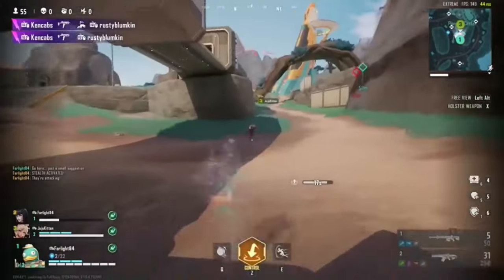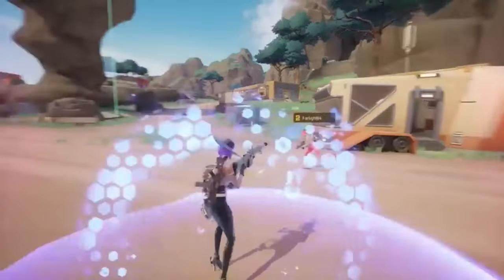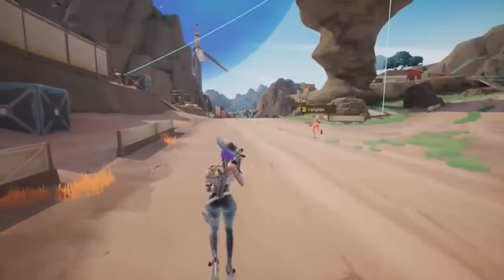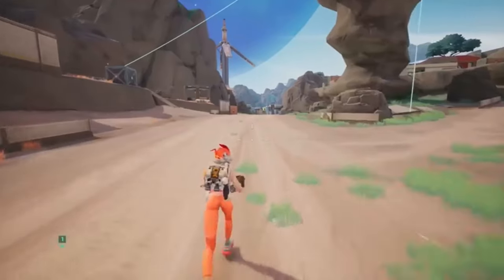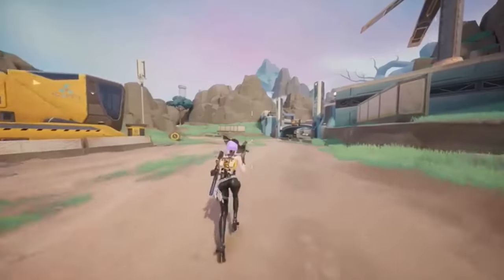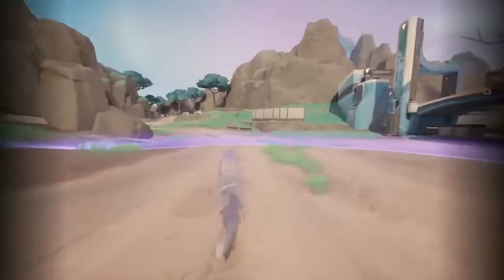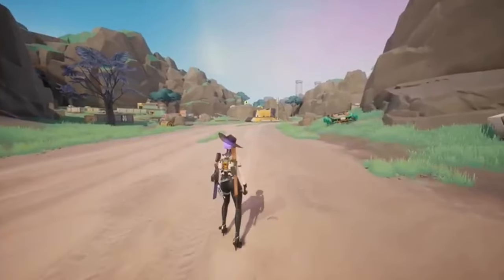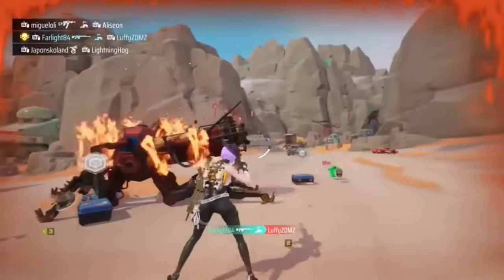When groups go invisible and coordinate with teammates, it creates situations that are difficult to counter. So in this update, after casting her ult, Phantom will only turn herself invisible while providing a speed boost to teammates. But be cautious — getting too close to enemies weakens the effect. While in stealth mode, weapons will be holstered and any attack action will stop the stealth mode immediately. Phantom is ready to dive into the chaos of this update — always watch your back.